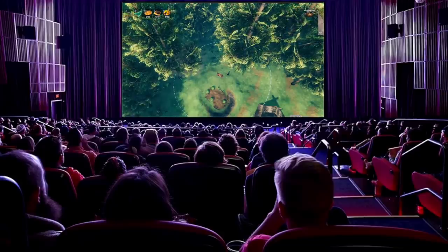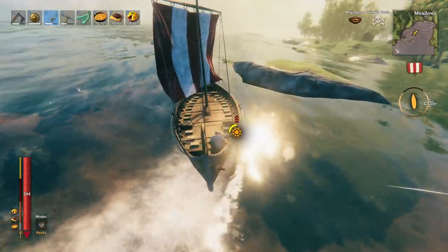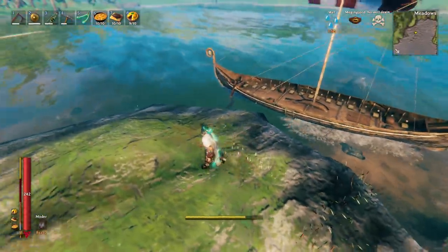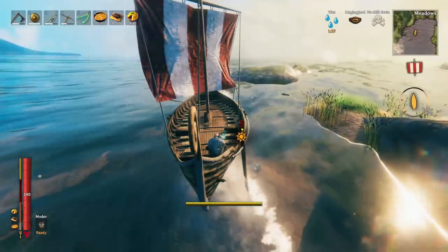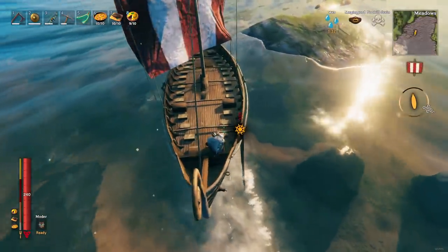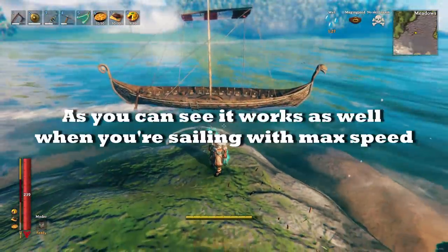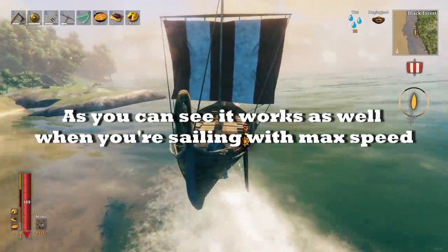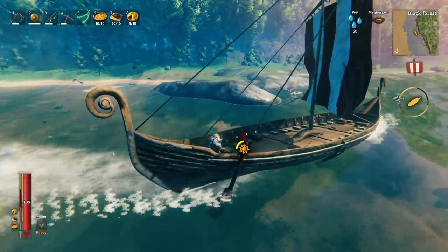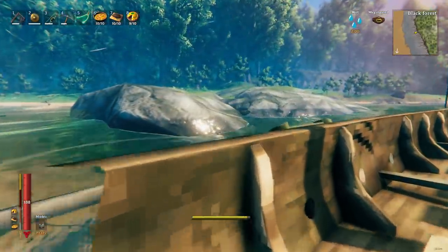Tip seven: parking your ship perfectly. If you jump out of your ship, it will immediately stop. This is a really useful trick to dock your ship perfectly or park it exactly where you want without any hassle. It's much easier than manually slowing your ship down until it's stationary. Just jump out every time you want your ship parked — whether you fall in the water, jump on your dock, or onto land — and you'll also look like a total badass doing it.